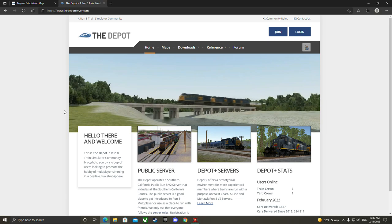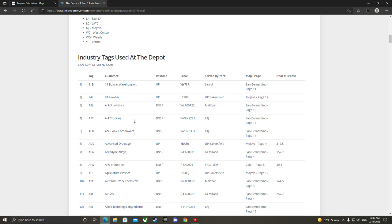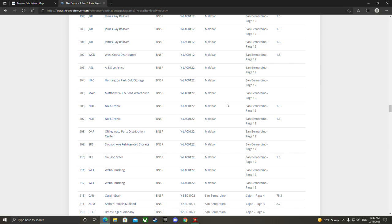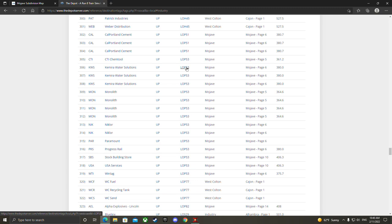We're going to go to Reference and click on Destination Tags, then click on Southern California — that's where we are. We're going to go down and we want to do a local, so we'll click here to sort by local. This is going to cover every bit of DLC in the game. We're going to go down to Mojave. Mojave's got two locals: LOP51 and LOP53. We're going to do LOP53 today.